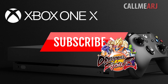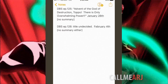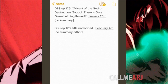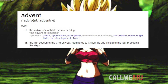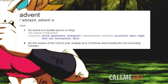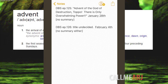Today's video concerns the episode 125 title spoilers, which reads: 'Advent of the God of Destruction Toppo — there is only overwhelming power,' airing January 28th. I went over this before when the spoilers first dropped, but let me bring up the definition of 'advent' again. Advent: the arrival of a notable person or thing — used in a sentence: 'the advent of television,' i.e., the arrival of television. In the same way, the advent of the God of Destruction Toppo is the arrival of the God of Destruction Toppo.